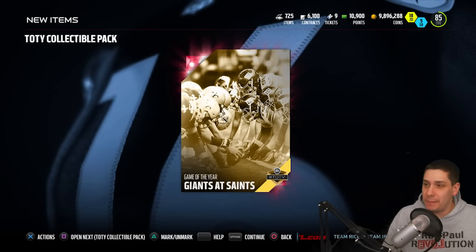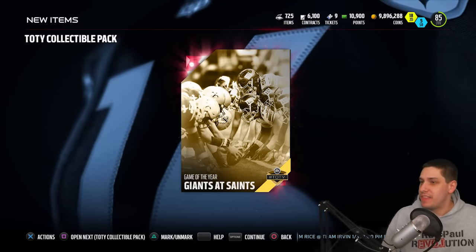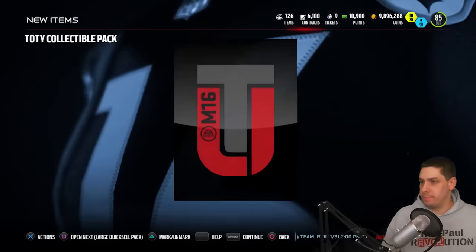Giants at Saints — that one is the cheapest one that you can pull right now. Unfortunately it's going for about 3k.